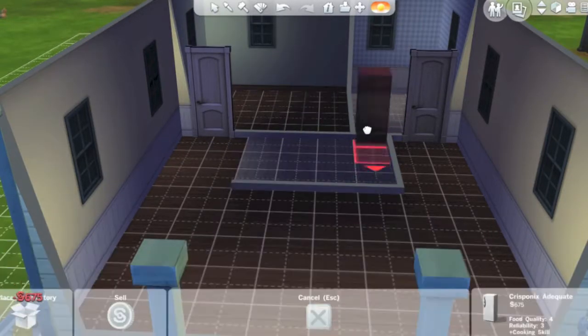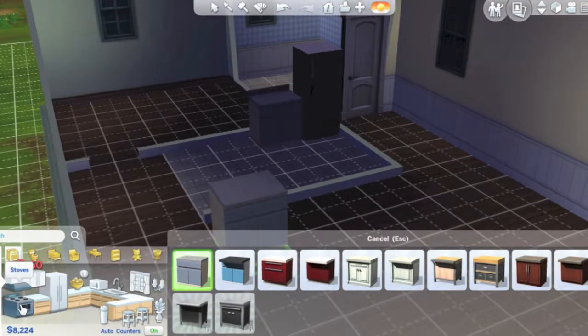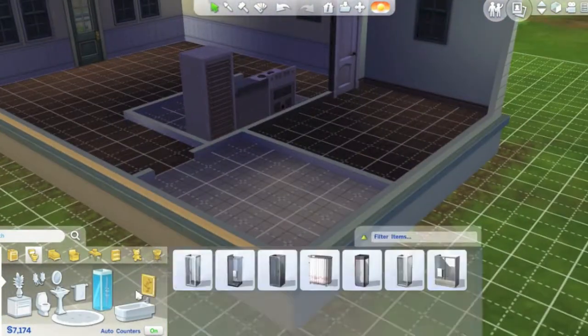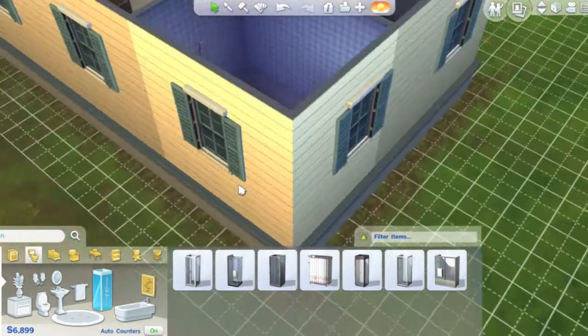Starting off with the kitchen, just putting in a refrigerator. My color scheme for this house is basically beige, blue, and white. I want to keep it simple and clean, because with limited money putting a whole bunch of mismatched things might not look good.